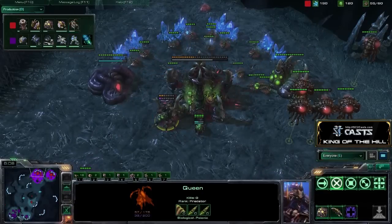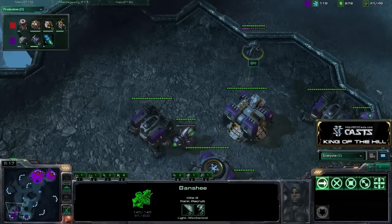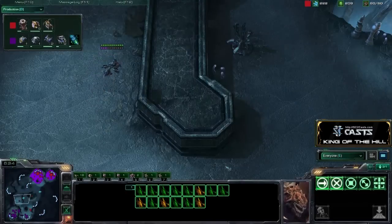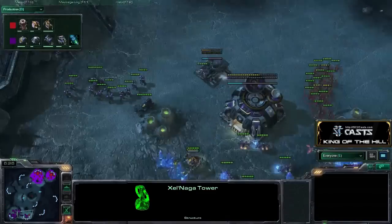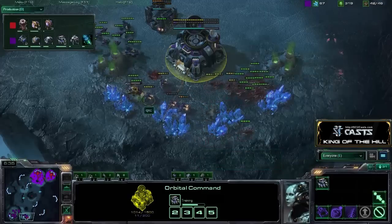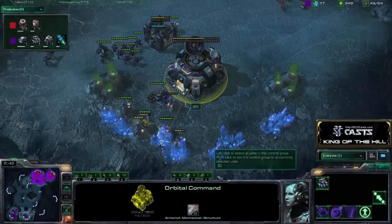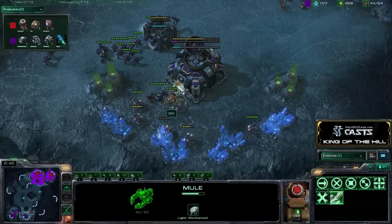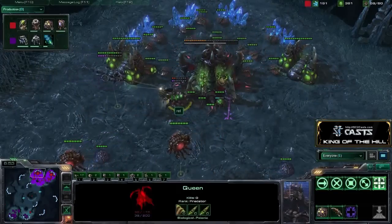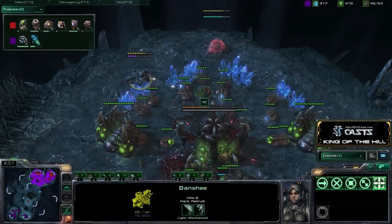Those Queens are going to be very beneficial to him because QXC is going Banshees — he's going to need those Queens to fend off any Banshee attacks that are on the way. Zerglings moving out of the way at the wrong time; if they had been up at the Zelnaga Watchtower, they would have seen that Banshee coming. But they are going to try to hit these SCVs. That would have been about 250 minerals lost picking off that Mule — a full Mule is 270 minerals.